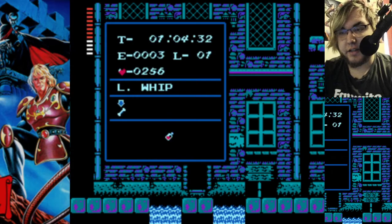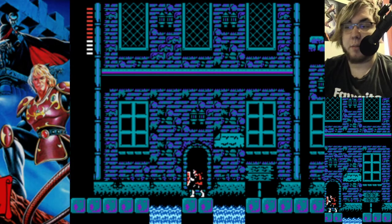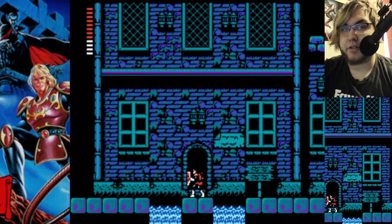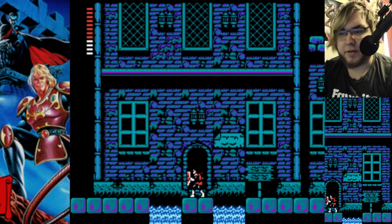There are two things in this town that I need. One is the dagger. You may remember the dagger from the first Castlevania — this is the first game where they attempted to buff it. It does... well, it's a weapon, you know. You can use it. It's not like a hateful, gross thing.